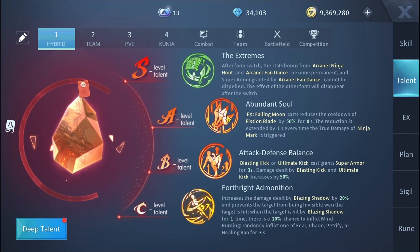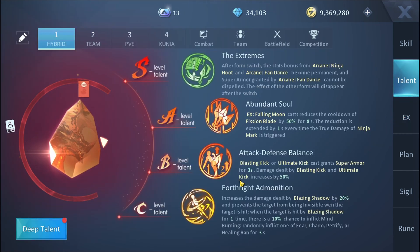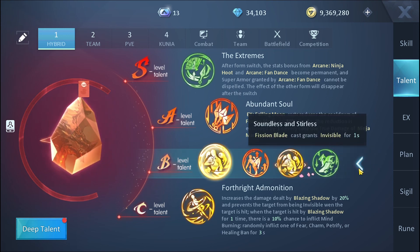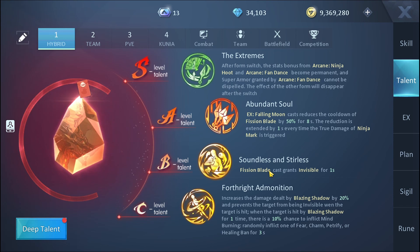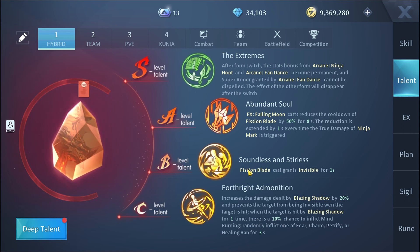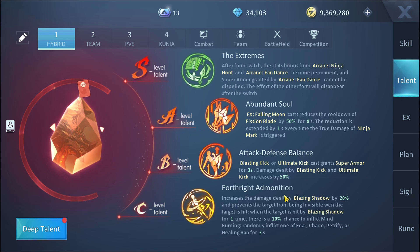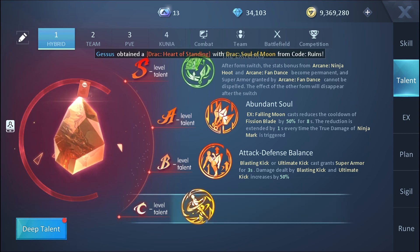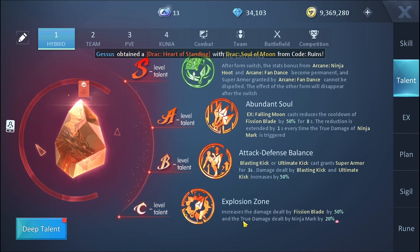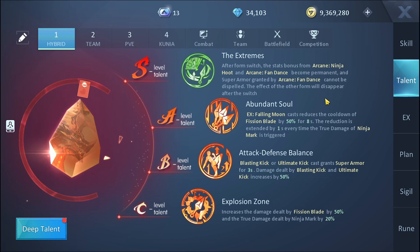For the A-level talent in the hybrid build, keep EX Falling Moon — I'll explain why shortly. For the B-level talent, you have the invisibility option; if you want to switch it you can go to the attack-defense balance option. The invisibility won't deal damage in PvE but works well for PvP — single and group. If you want more damage for things like Clash of Swords, you can use the damage talent, though I haven't tested this class in Clash of Swords yet.